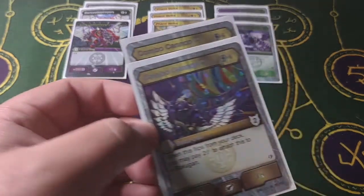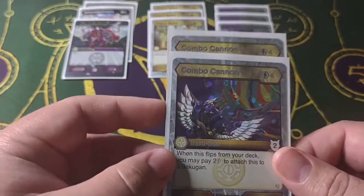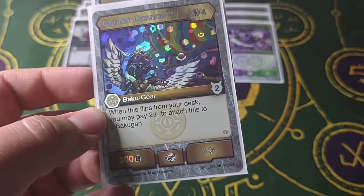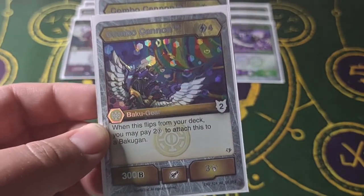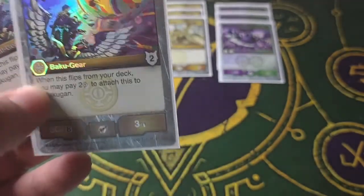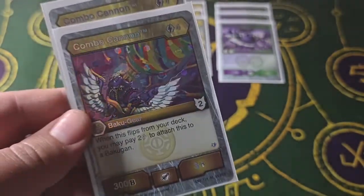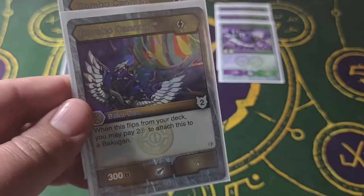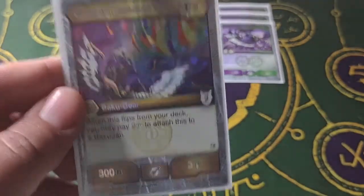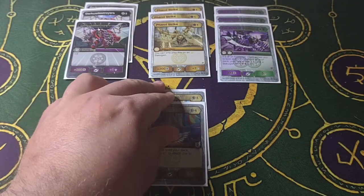And now for the newest addition to this deck — Combo Cannon. I've only got two, so I can only run two anyway. It's a four-cost gear with 300B, three damage, and two armor. When it flips from my deck, it can pay two to attach this to a Bakugan. It's a nuts card because not only does it give you an armor bonus, if you flip it from the armor bonus it basically lets you play it for just half the cost. Hopefully I can get a third one.